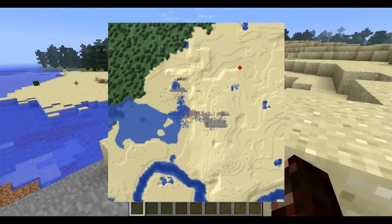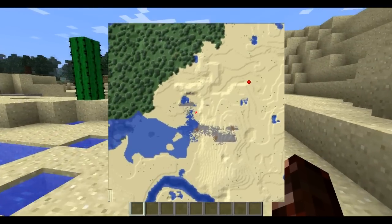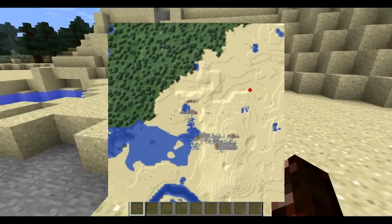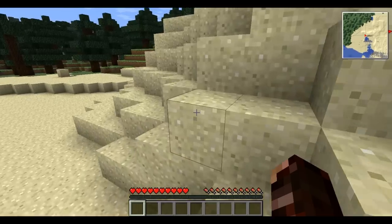You can press X to toggle my large map. That's pretty cool, I like that, that's neat. You can see my waypoint over there. I see pumpkins right now on my map — there's some pumpkins surrounded by a tree, so let's just start to head over there, for example's sake, to just prove that it works.